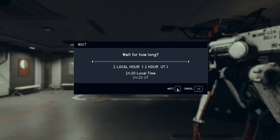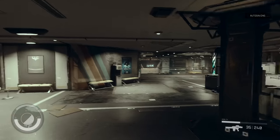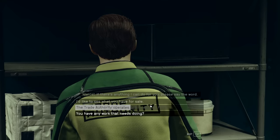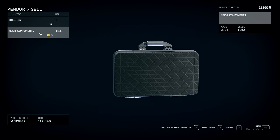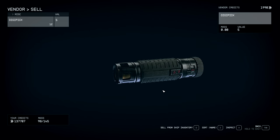So we waited 24 hours, we have to wait another 24 hours — that'll equal 48 hours total. We'll do that again. Now we've waited 48 hours, so we're just going to press forward and go back and sell the rest of our contraband. We'll hit Q, go back down to miscellaneous, and sell the rest of our mech components. And that's all of our contraband sold.